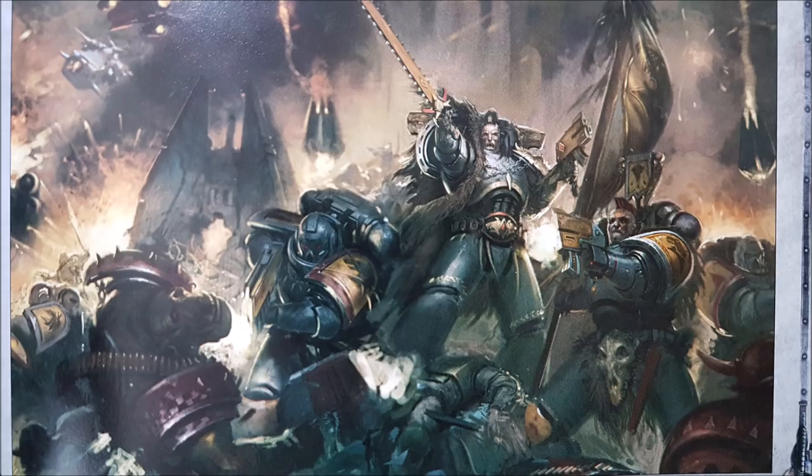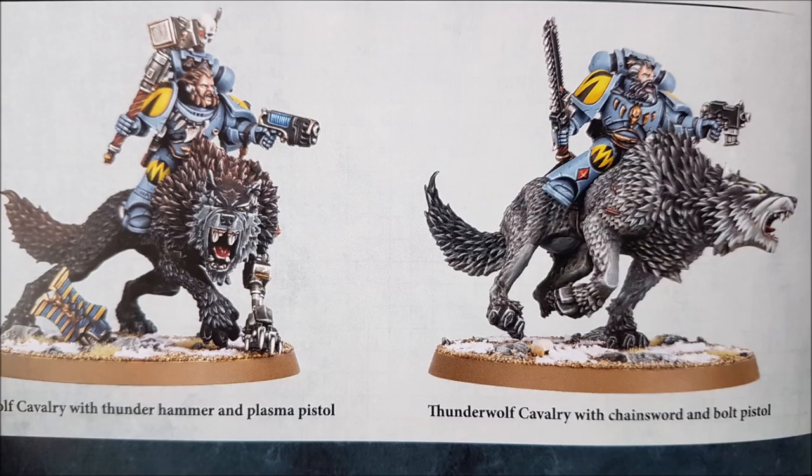Wulfen have Bounding Lope so they can advance and charge in the same turn and they move seven inches. They've still got Death Frenzy so when they die they attack again, and Curse of the Wolf is still a thing. Wulfen are still beefy, but now they're even beefier because they'll be hitting on twos. Fast attack includes Sky Claws, Swift Claws, Swift Claw attack bikes, land speeders, Inceptors, Thunderwolf Cavalry, Fenrisian wolves, Wolf Scout Bikers, and Cyberwolves.